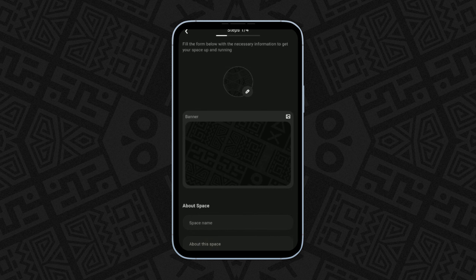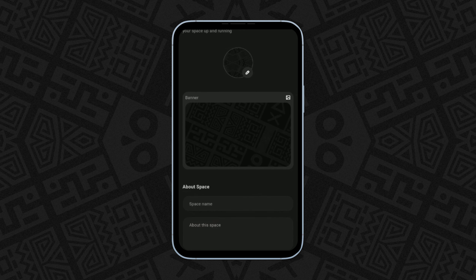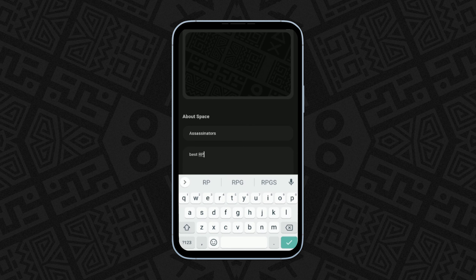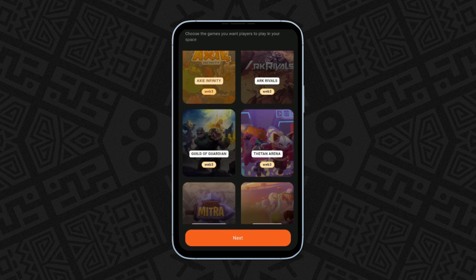In the next prompt, update the community with the necessary information to make your guild distinct, like your logo and banner, the server name, the About section of the space server, slogan, then click on Next to pick games for your guild.